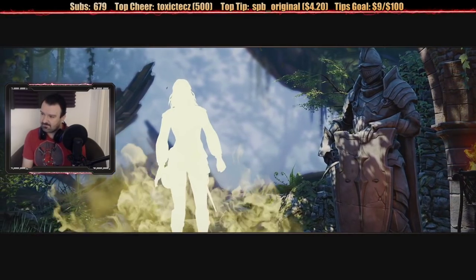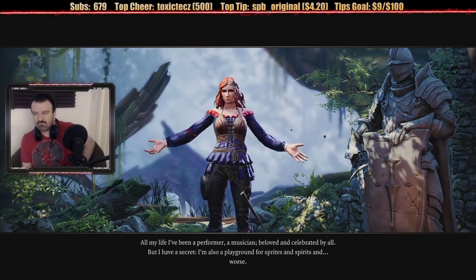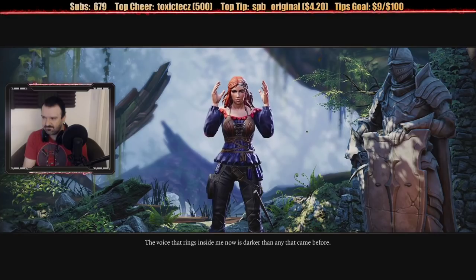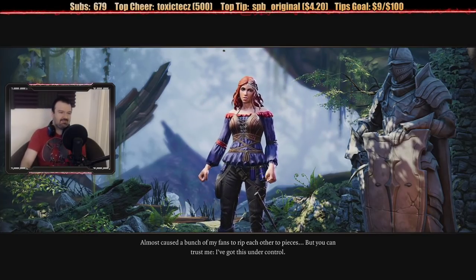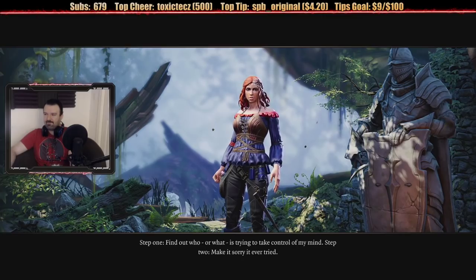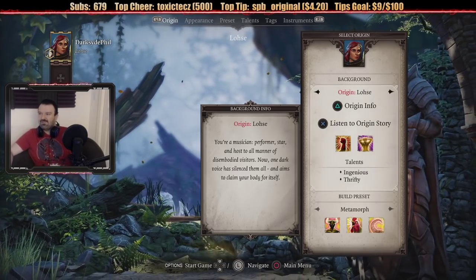Lohse's story: 'All my life I've been a performer, a musician, beloved and celebrated by all. But I have a secret — I'm also a playground for sprites and spirits. The voice that rings inside me now is darker than any that came before. Almost caused a bunch of my fans to rip each other to pieces. But you can trust me, I've got this under control. Step one: find out who or what is trying to take control of my mind. Step two: make it sorry it ever tried.' I like these stories, these are interesting backstories.